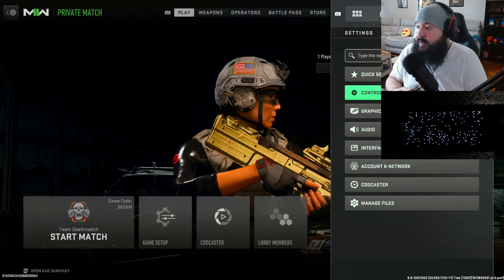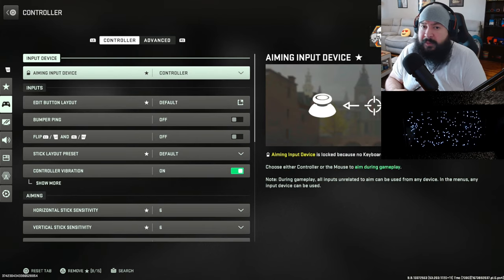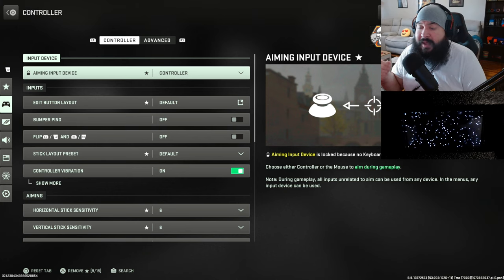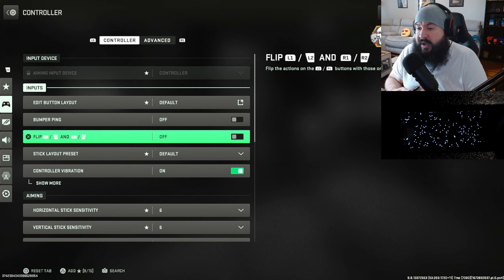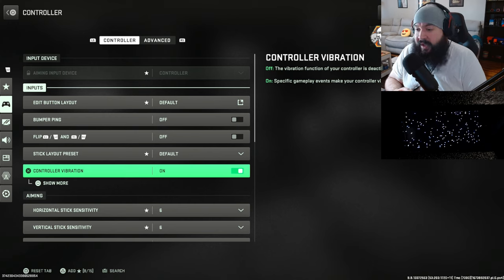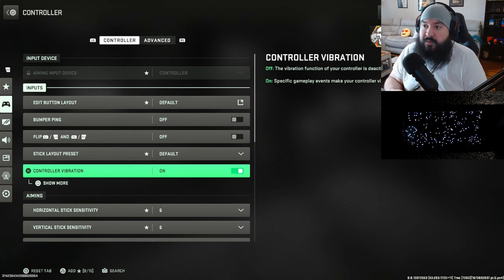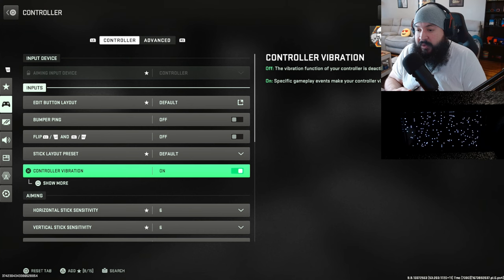Now let me show you the changes I made to my in-game settings. I'm going into control settings, controller advanced, and then field of view — feel free to pause and rewind. I'm only going to stop at what's important and only the settings I actually changed. Controller vibration in-game has to be on no matter what game you're playing — Apex, whatever — if you're running the Strike Pack and Zen, these game packs work on controller vibration. Make sure you have it on in-game; it's been that way since day one.